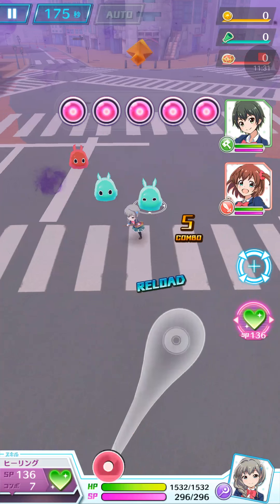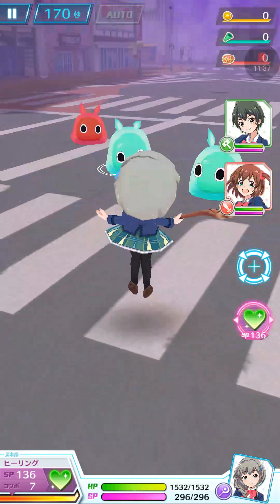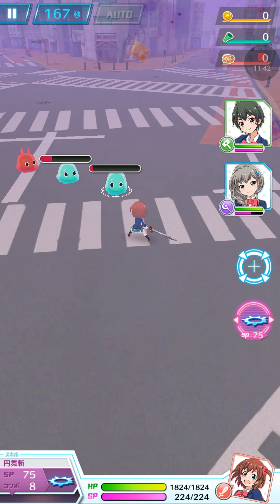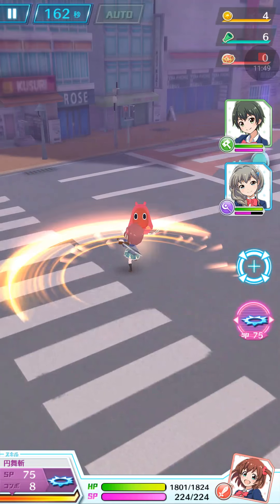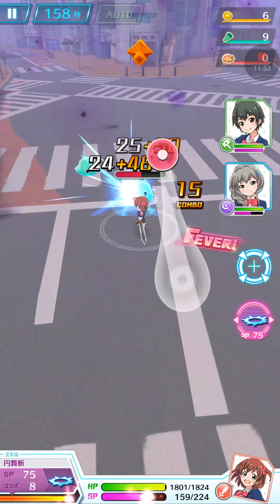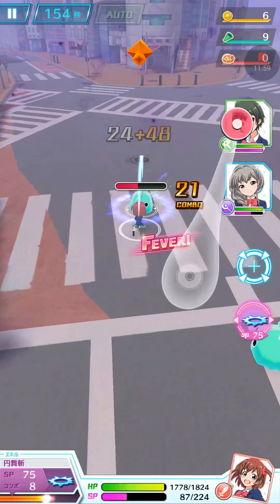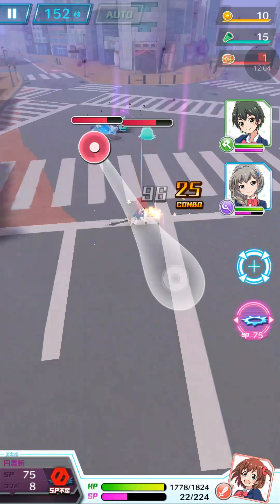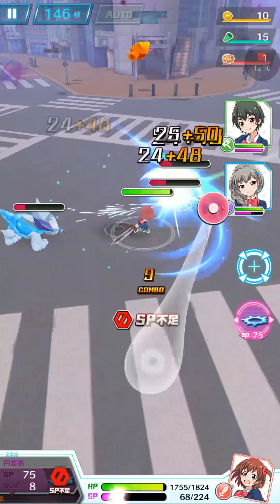Haruka's special move is to heal herself, which is pretty nice, though given that she has a long-range weapon it's not that likely she'd get hurt anyway. Different one-star and other rod cards will have different special moves, and four-stars will have more unique special moves. We'll get into that more when we actually get a four-star.